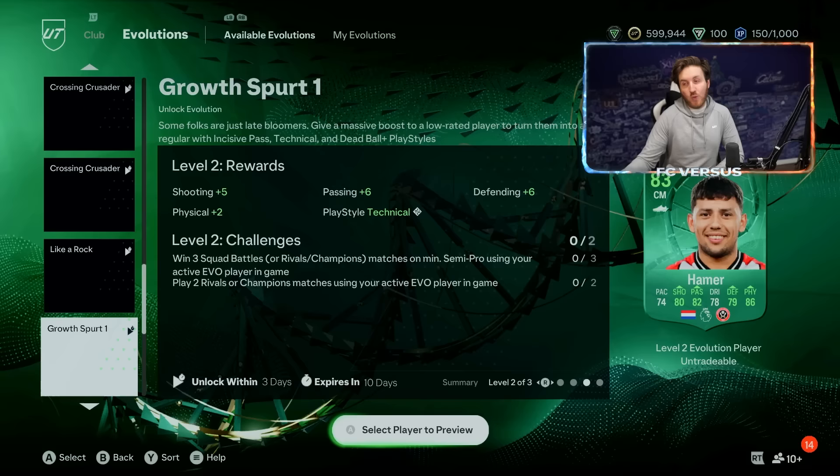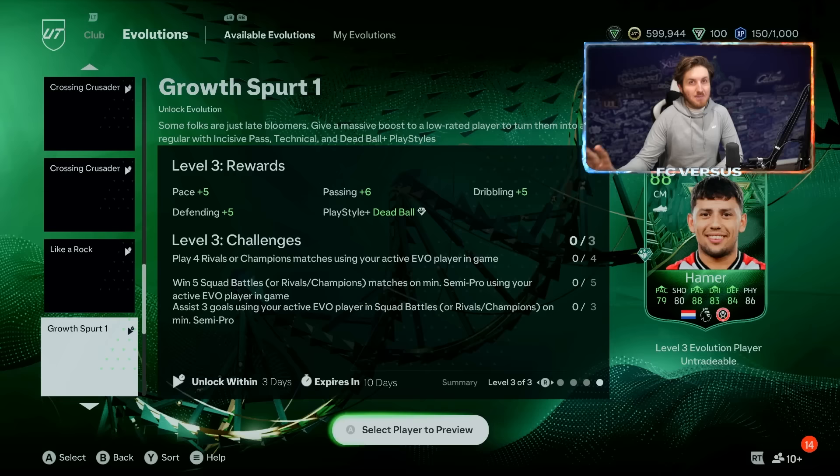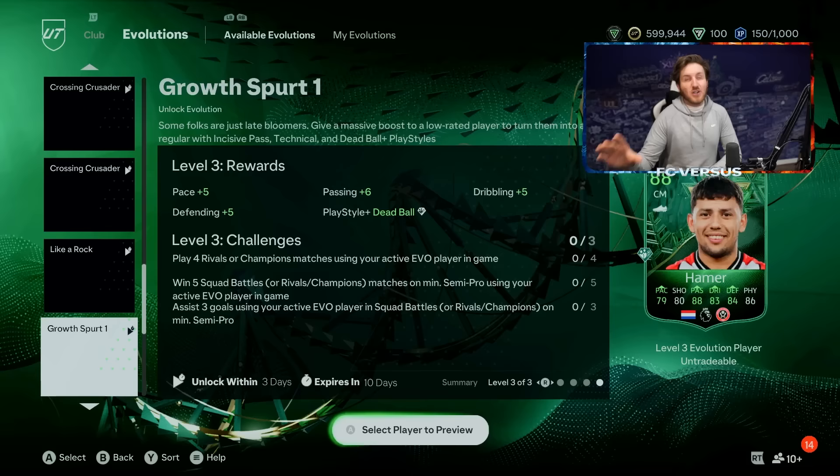If you do claim the evolution at level three, you can't get it to 91. The reason is that the 83-rated Rico Lewis will be usable in an evolution that can get him to 91 — this should not be possible, but thanks to this working glitch it is. Once you've completed Growth Spurt One and still haven't claimed it, let it expire. Do not claim anything — wait for it to expire, which takes 10 days. A 91-rated card in 10 days? Yes please — like a mini Team of the Year.